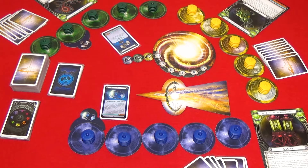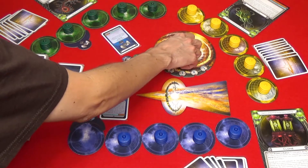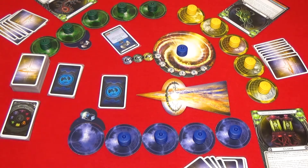As long as a player has a colony on the planet with the attached space station, the player receives the benefit or has access to the ability listed on the card. The planet that has the attached space station doesn't need to be involved in an encounter in order for the player to use that space station's ability. If you lose all the ships on your planet with the space station then you flip your space station card face down. Space stations can be traded as part of a deal either in addition to cards and colonies or by themselves. A player receiving a space station attaches it to any one of their planets that doesn't have a space station.